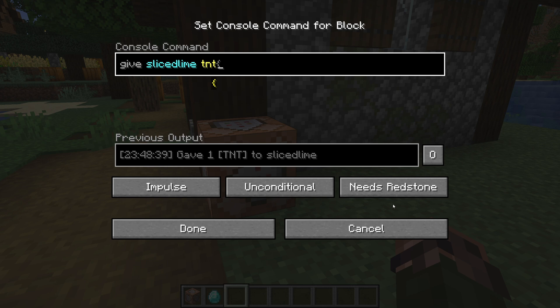As we saw last time, that impulse is either a redstone signal or the command block itself being set to always active. There are three different modes for command blocks: impulse, repeat, and chain.